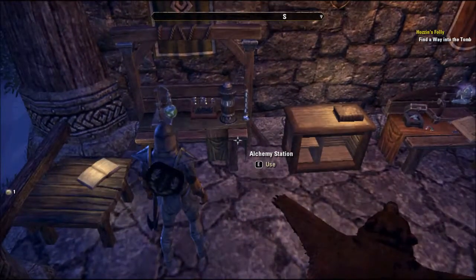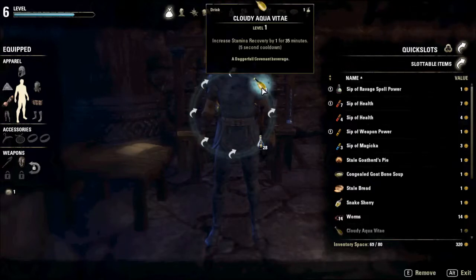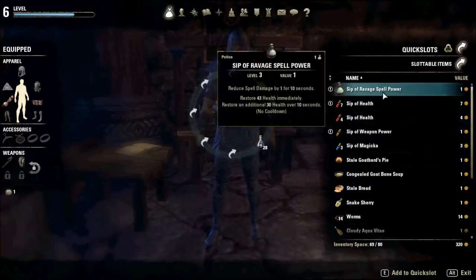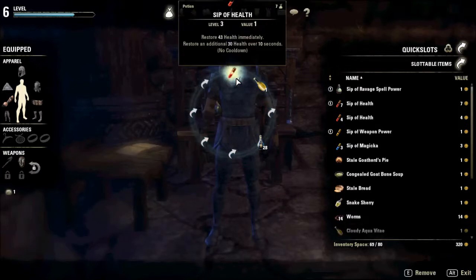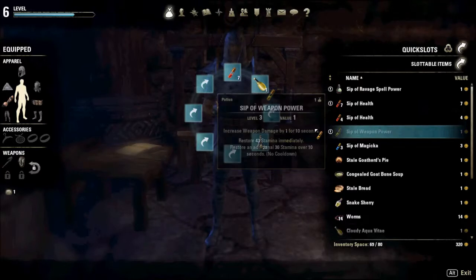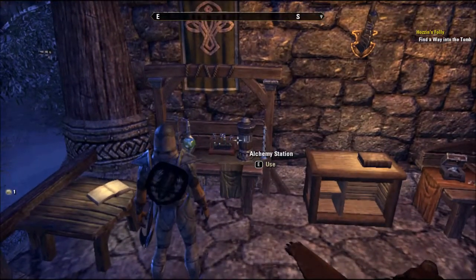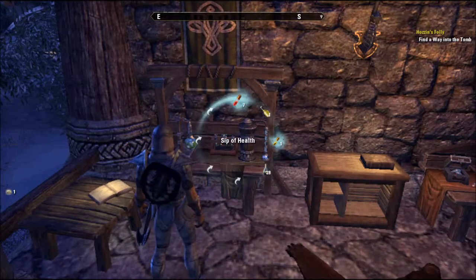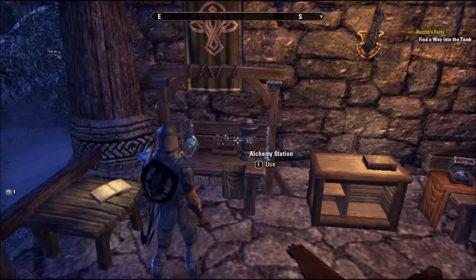Now, I should put that in my quick slot. A sip of health. A sip of weapon power. Looks like now the question is — I hope that one comes first.